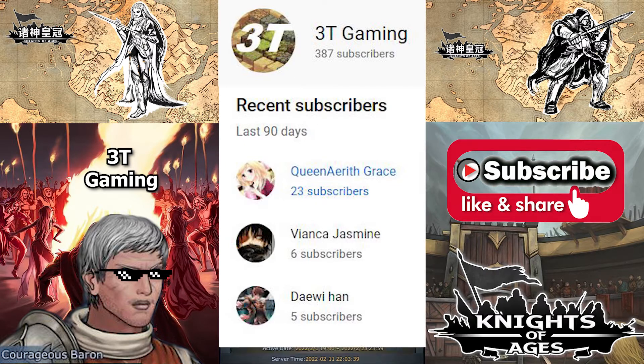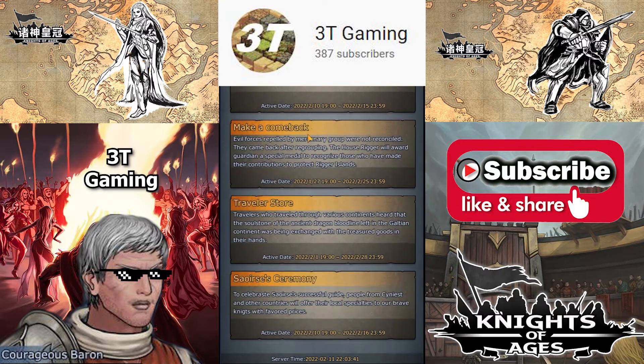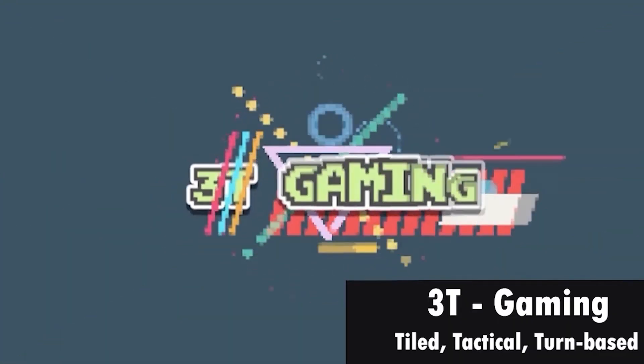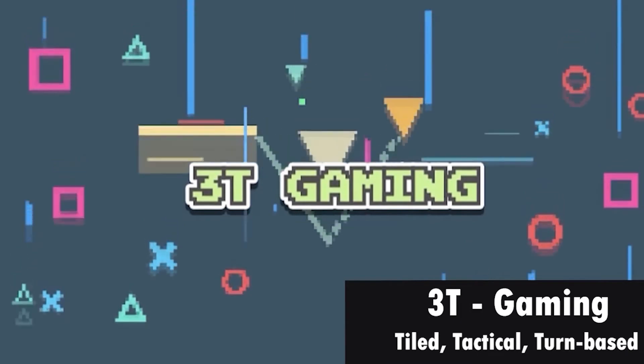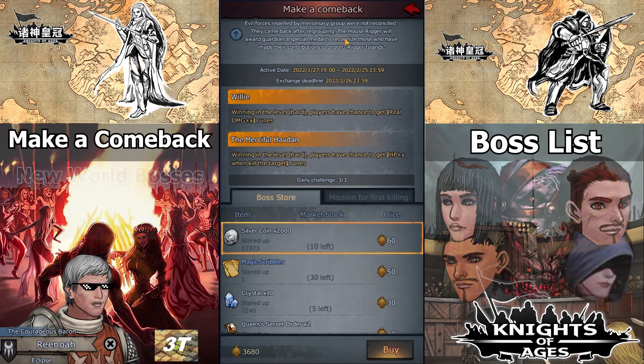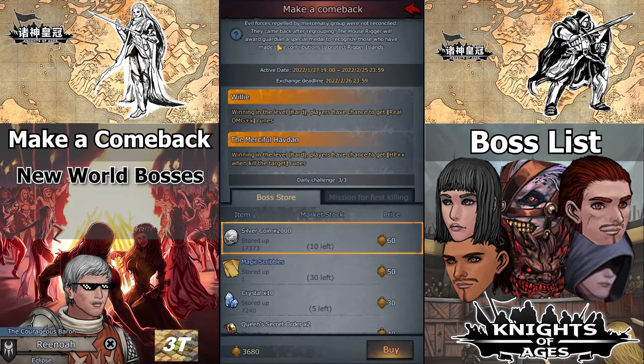In this episode, let's focus on the Make a Comeback mission versus the New World Bosses. We have already fought these strong individuals earlier this year, but now they are back again with less HP but improved countermeasures from our previous strategies.